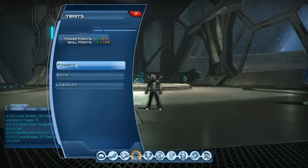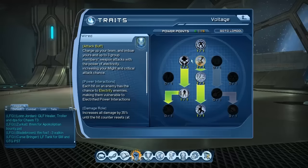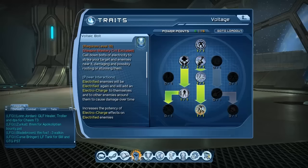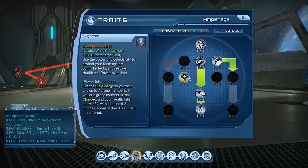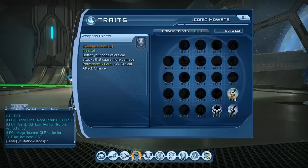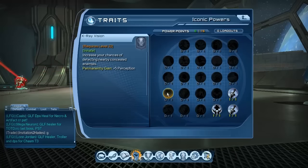Let's take a look at the trees. For the Voltage tree, the powers you'll need are Bi-Electric Surge, Wired, Electro Genesis, and Vaulting Bolt. From the Emperor tree, you'll be taking Invigorate and Electrocute. For the Iconic powers, you take these two as a DPS — you always take those two — and Empathic Healing, since you have healing powers in your loadout.